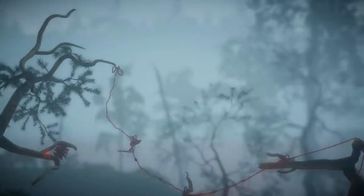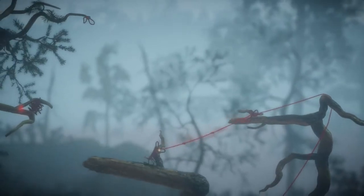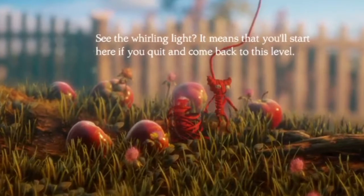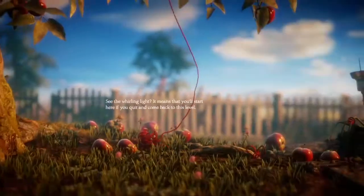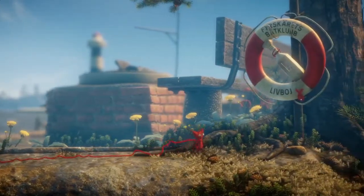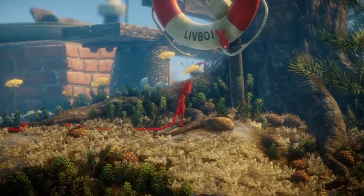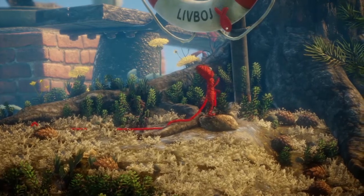So I guess the game gets its name from the fact that Yarny is constantly unraveling himself as he progresses. Fortunately, Yarny's creator is a forgetful and disorganized old lady who's left all these tufts of yarn lying around for him to refashion into his own body, just like the T-1000 used to do whenever someone broke a thermometer. The tufts of yarn also serve as the game's checkpoints. So Yarny goes mostly through the levels from left to right, and the goal is to find these little felt badge things that the forgetful and disorganized old lady dropped or lost.